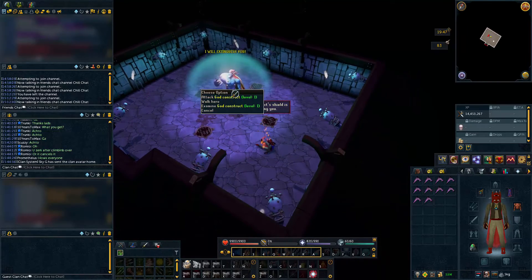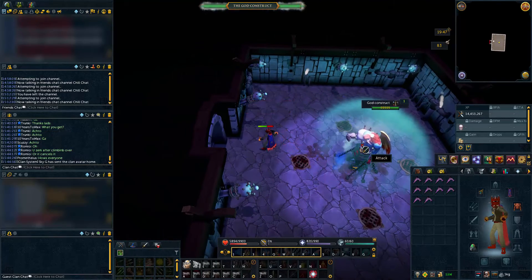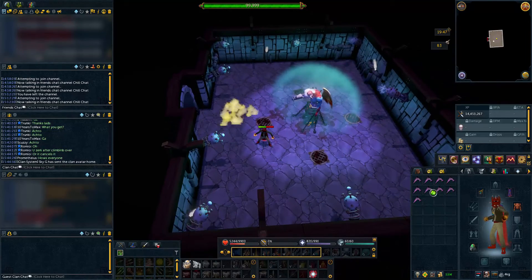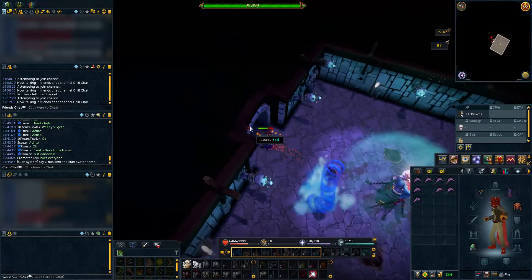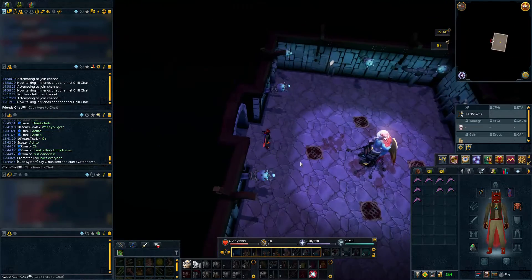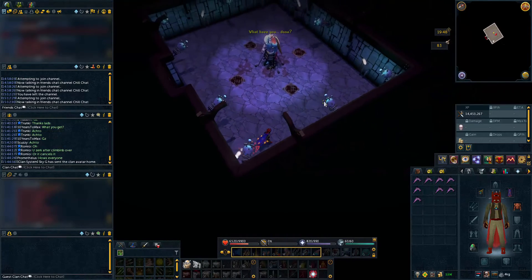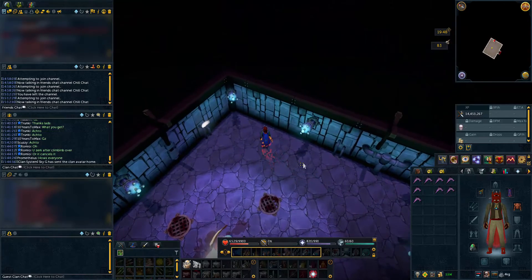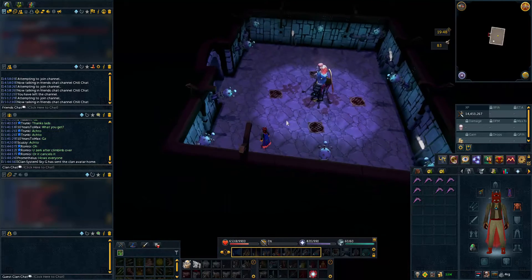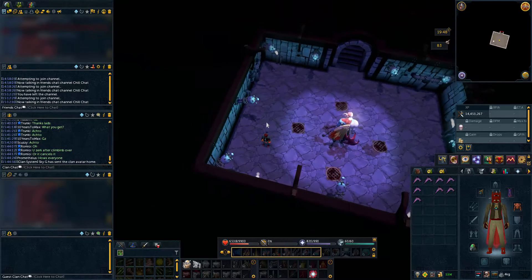Is he gonna kill me? I can't attack him. Okay, apparently I have to click on the lights when they zap. Hopefully I can get through this and not die — no promises. I can't really use abilities because I'm in a free-to-play world.